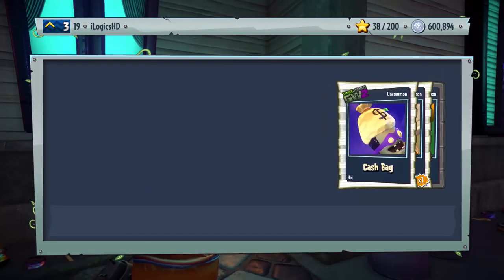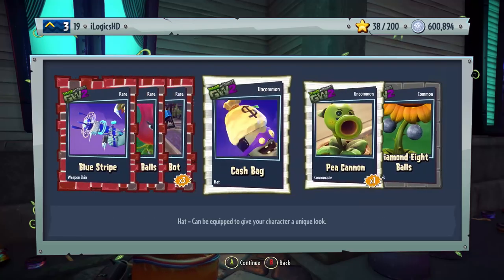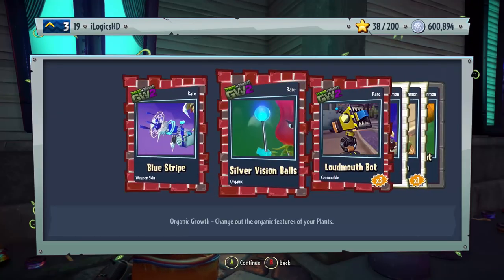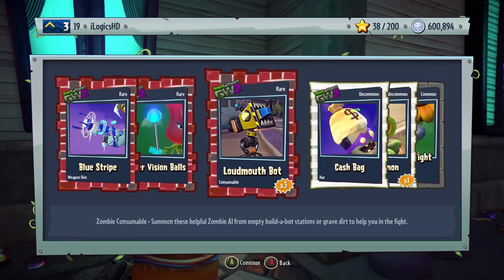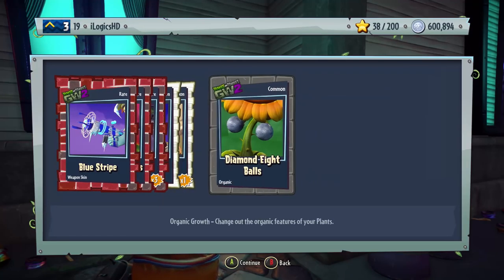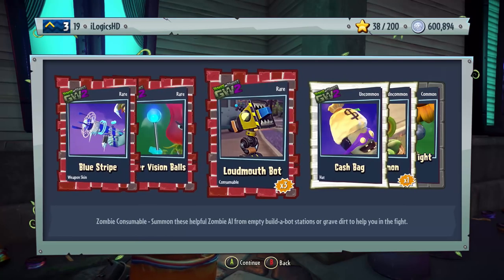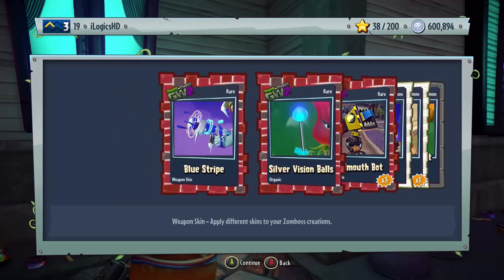This is going to be a very long pack opening. Let's quickly go through this one: Blue Stripe Weapon Skin, Silver Vision Balls, Loud Mouth Bot, Cash Bag, P-Cannon, Diamond 8 Balls — that is a nice one, I don't know why that's a common when we've had the gold and silver versions — Cash Bag, Loud Mouth Bots which is sweet because I need some of them.